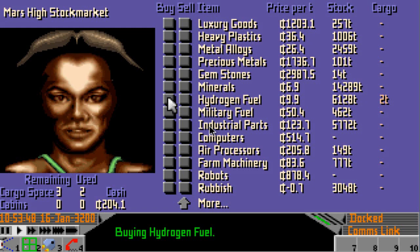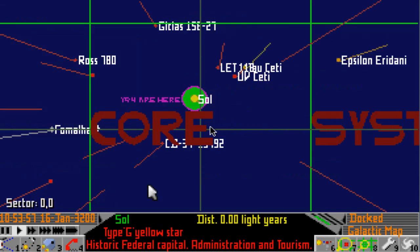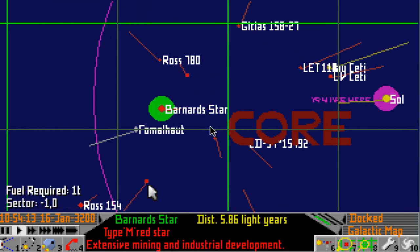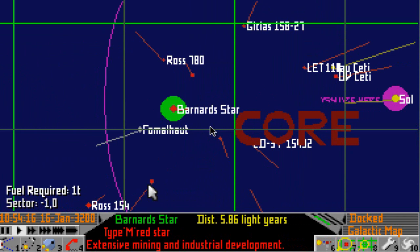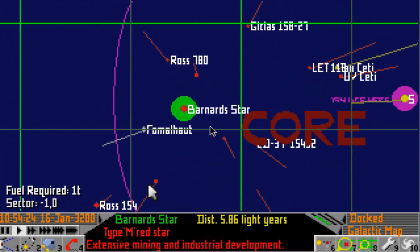I shall purchase another hydrogen fuel — carry one and keep one spare. Now the reason I'm going between Barnard Star and Sol is because at the moment they are safe systems. You're not going to get attacked in Sol, and in all of my years of playing this I've only ever been attacked in Barnard Star once. So they're perfectly safe systems and you can trade without hindrance, because we don't want to get into a fight with the ship that we've got — it won't survive, basically. So we're just going to do it safe.